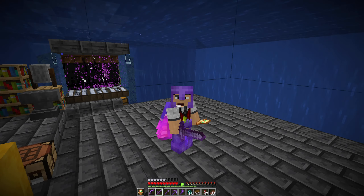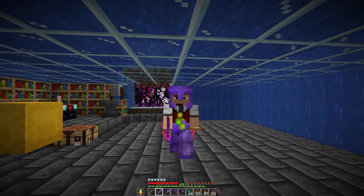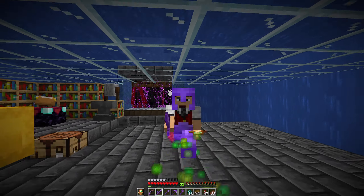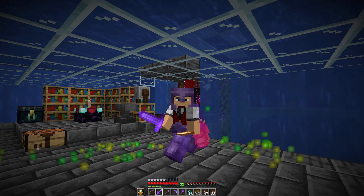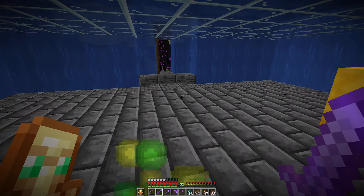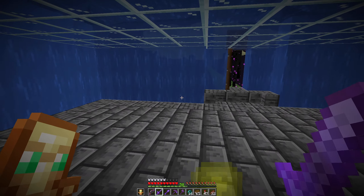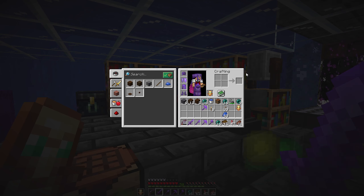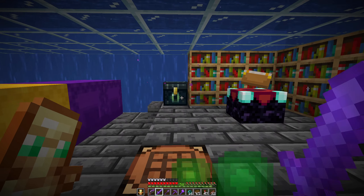Hello everyone! Welcome back to Minecraft 1.18 Caves and Cliffs. In the last episode, or at least at the end of the last episode, we started trying to get ourselves a looting book for our sword, because I want to get myself a trident and also get some wither skulls to fight the wither.